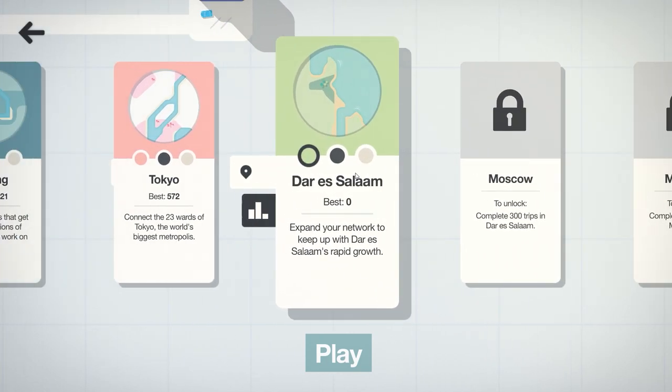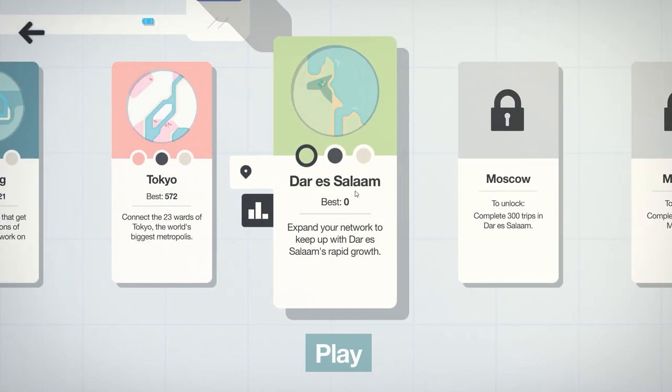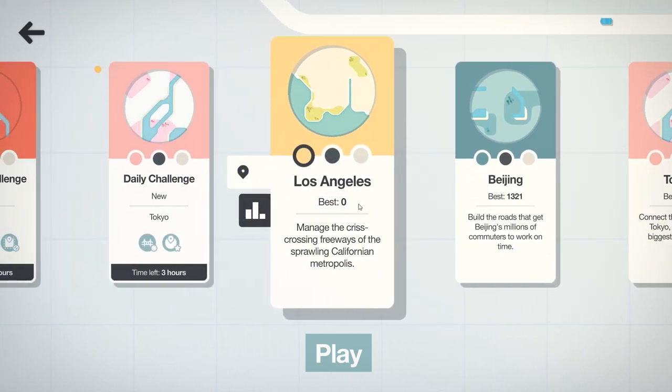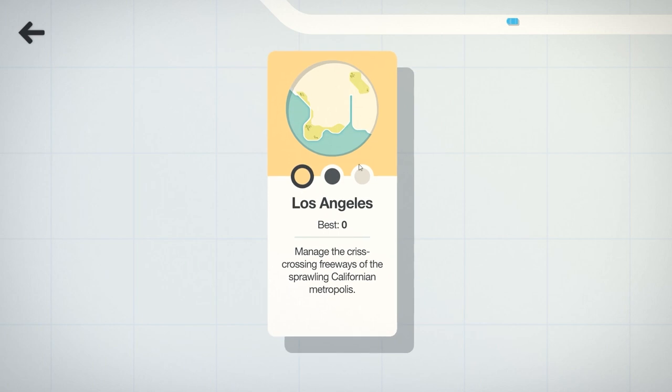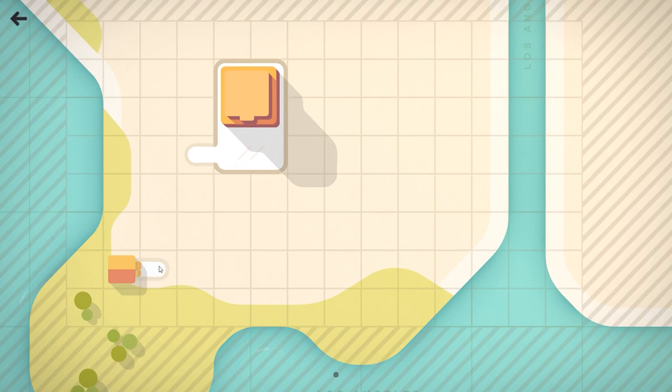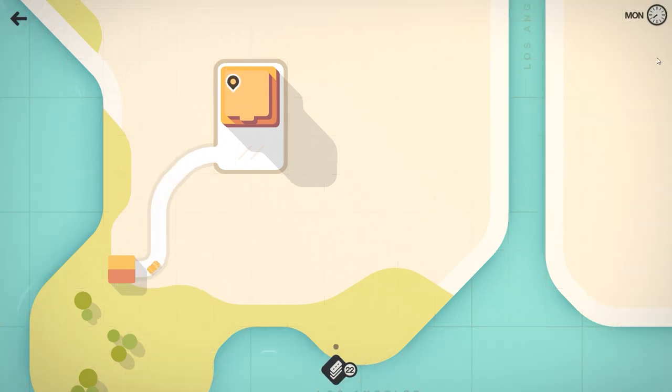We have access to Dar Es Salaam — this could be kind of fun. Or maybe we go ahead and move on to Los Angeles. Yeah, let's play on Los Angeles. This is a classic Californian city. I'm going to try one more map and see if we can do any better this time around. Let's turn this house around and connect it up just like this. Turn on time, speed things up, and we wait for things to get more complex.